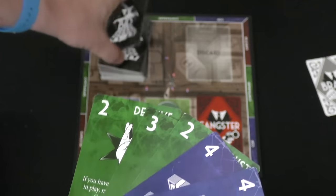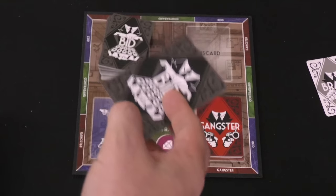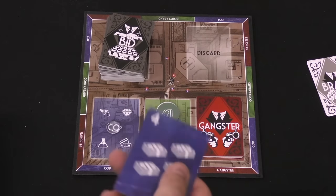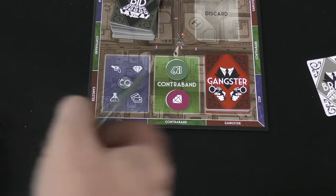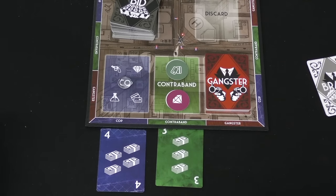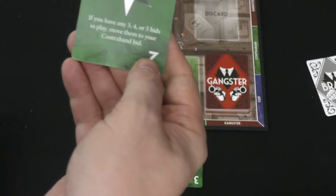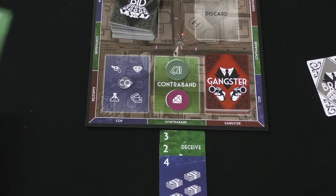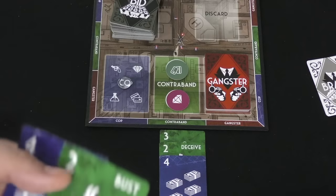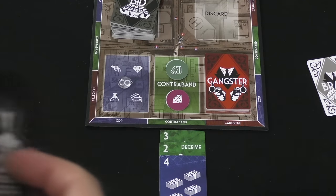Each player has a handful of bid cards in three different suits matching gangster, contraband, or cop. Players simultaneously play a card face down each round and then reveal it, placing it on their side of the board under that color. Then they play another card face up, and then another. Some cards have special abilities — for example, one says if you have a three, four, or five bid in play, move them to your contraband slot. A bust card says at the end of this hand, all contraband bids of eight or more are disqualified. At the beginning of your turn, you can discard one card and draw one to replace it.